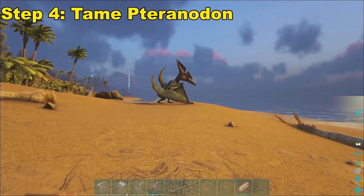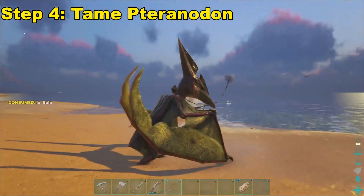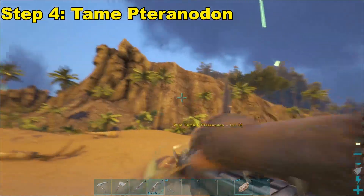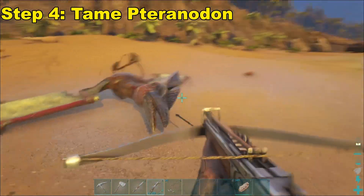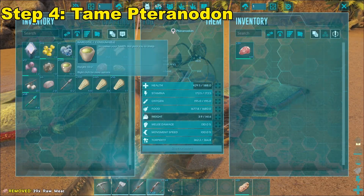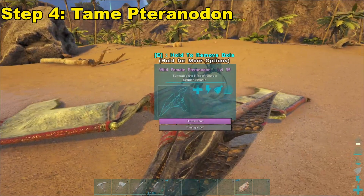Step four is going to be run up and down the beach line until I find a nice Pteranodon. These are pretty easy to tame — just bolo them, pull out your crossbow, should be one shot in the head. If it's a higher level it might take two. After it's knocked out, feed it some meat, narcotics, and it should be an easy tame after a little while.